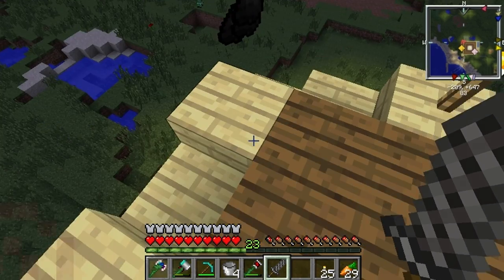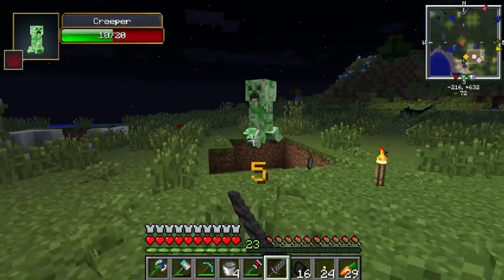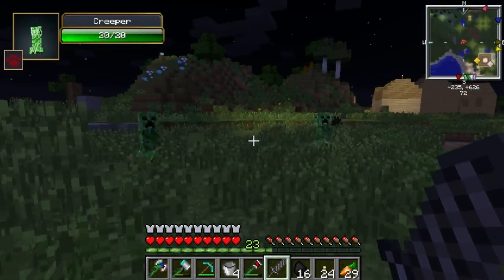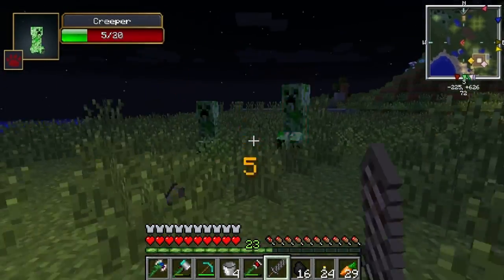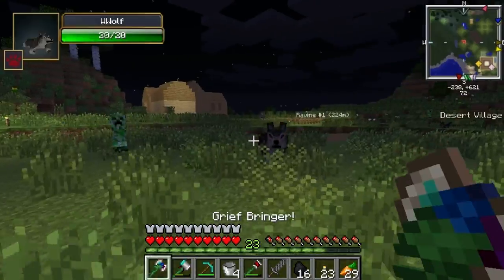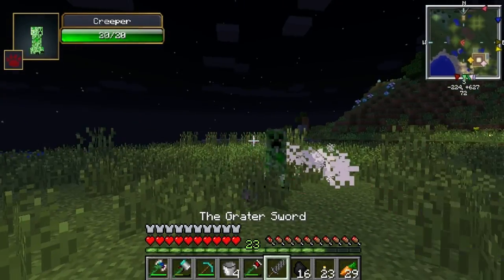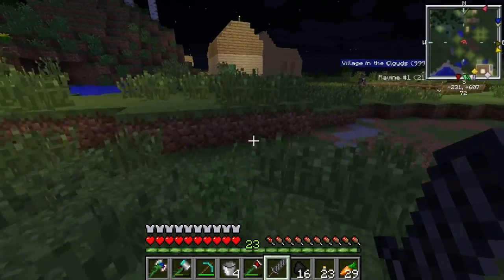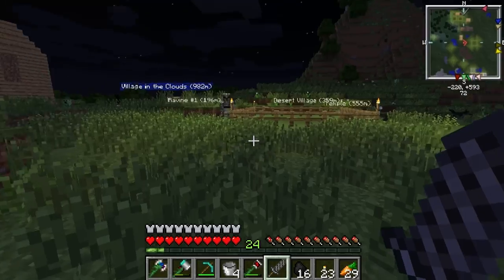I see a creeper over here. We have 17 torches — I can place them around everywhere. We're gonna need torches to light up our farm anyway. Come here, creeper. I shouldn't place too many torches because I do want creepers to spawn. There's a bunch of creepers right here — this is good! We don't want them to explode because they'll destroy all their gunpowder. Die! They actually do drop gunpowder when they die too, which is great.